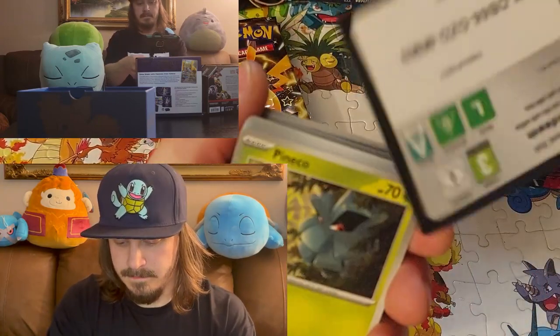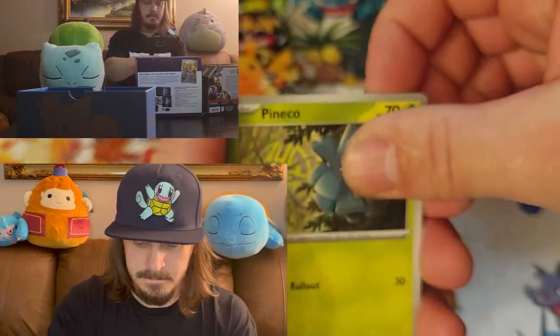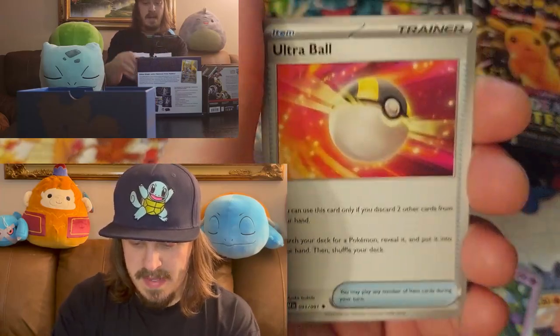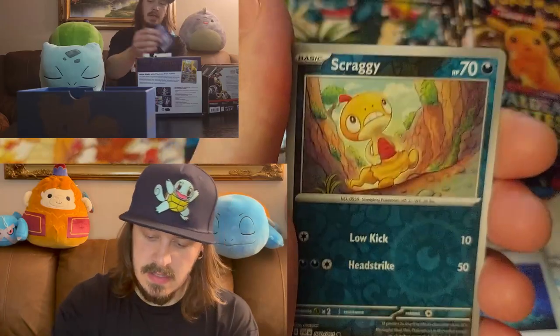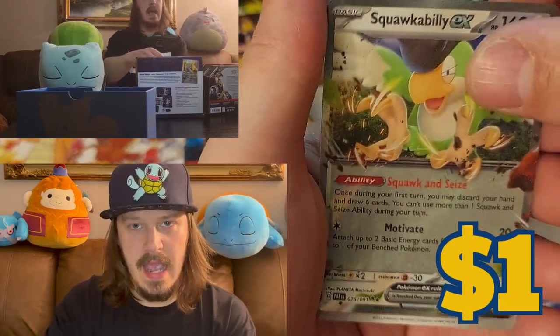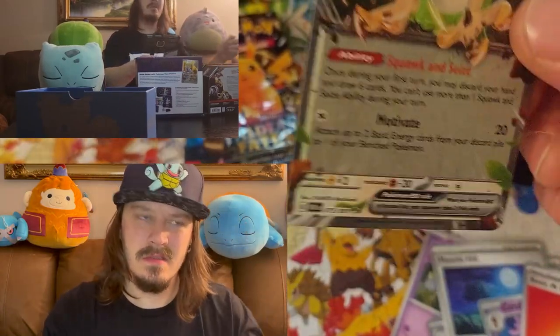Whoa. Pineco, Numel, Natu, Paldean Student, Ultra Ball, Mousehold, Moonlight Hip, Ceruledge, Scrafty, Squawkabilly EX. Might need that one for the binder.